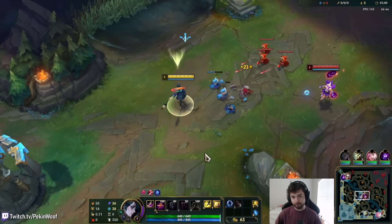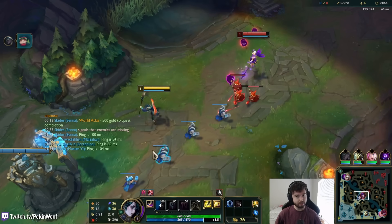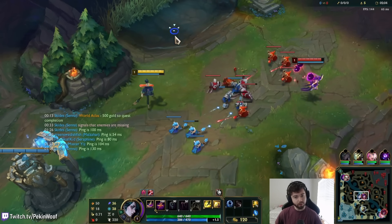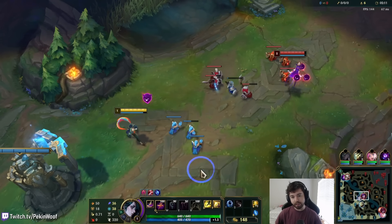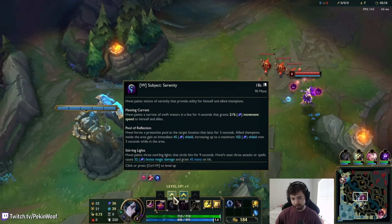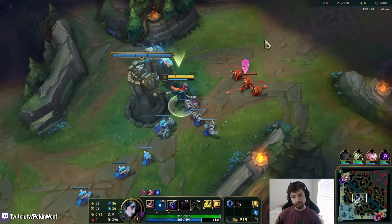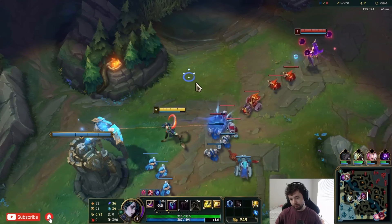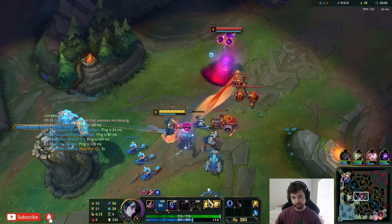QQ is like a Karma Q — a projectile that hits the first person and deals some bonus damage. QW is like a Xerath W that deals bonus damage when the target is lower HP. QE creates a little rift, kind of like Vel'Koz's W except it lasts and does damage. The W abilities are utility ones: WQ is a tornado that doesn't do damage but leaves a trail on the ground in a line that gives you movement speed, like old Galio E.